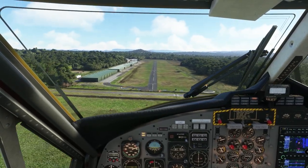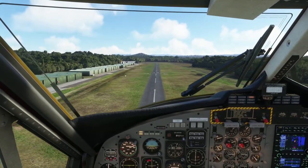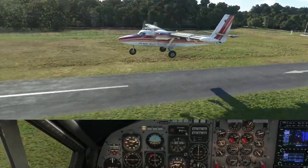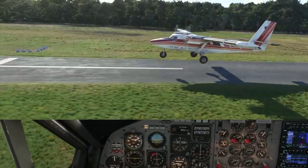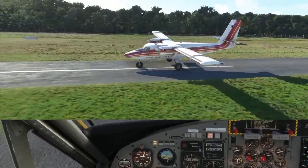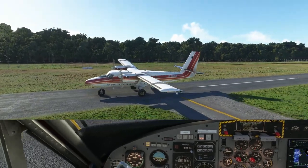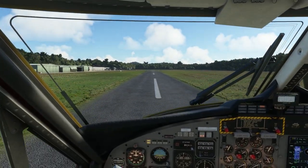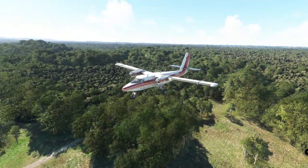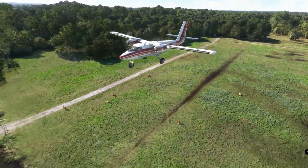It might look like we're going to land long here, but don't forget there's a fairly lengthy displaced threshold — only the latter half of the runway is available to us. Watch the power: going to idle right about now, going into the flare, and as soon as we're in that flare we're going to hit reverse thrust. It plonks itself onto the ground — also hitting the brakes — and it went a bit crooked there, one wheel came off the ground. But there it is: STOL operations in the Aerosoft Twin Otter with just a little bit of tweaking using reverse thrust in the flare.